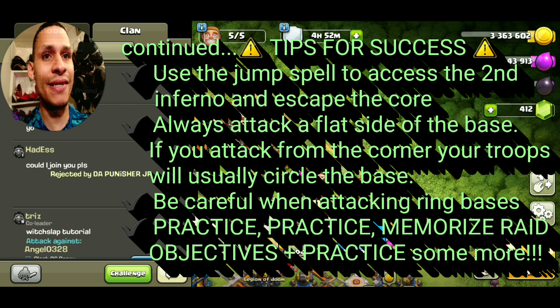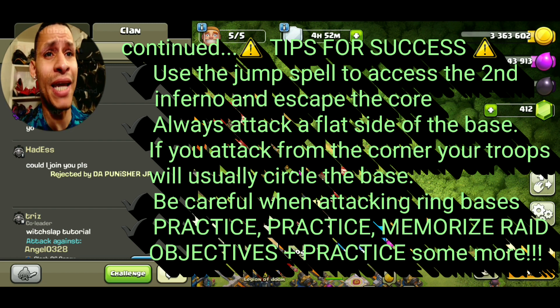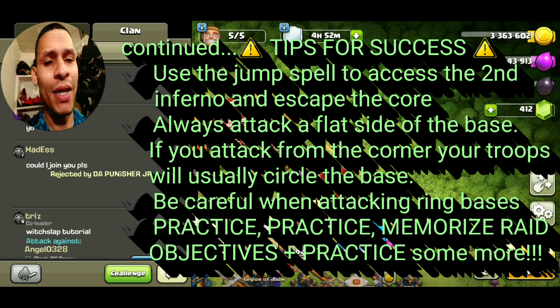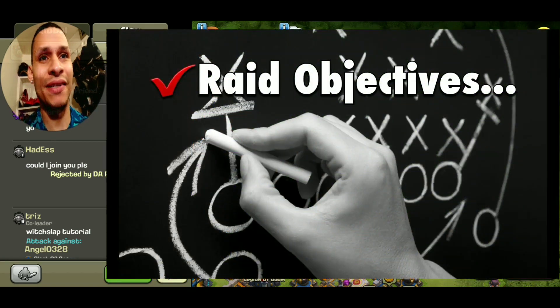Use the jump spell to access the second inferno and to escape the core. Never attack a corner of the base — always attack into the flat side, because if you attack from the corner your troops will usually circle. You've got to be careful when attacking ring bases; unless you manage everything so that the core troops stay up, you'll end up circling and most of your army will die. Practice, memorize those raid objectives, and practice some more.